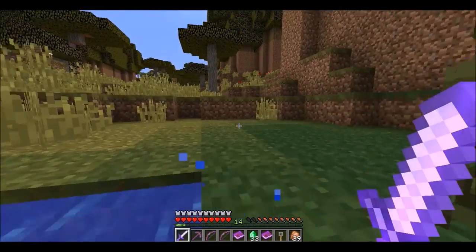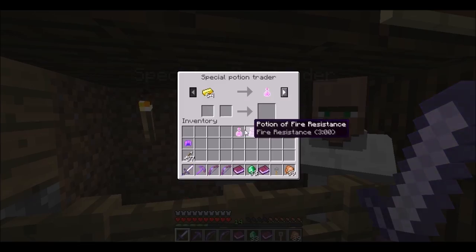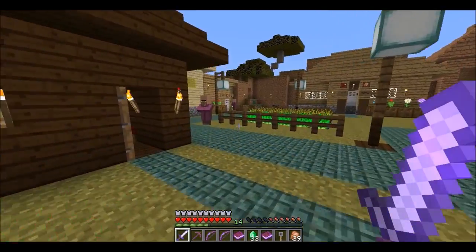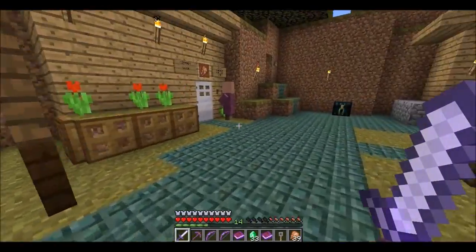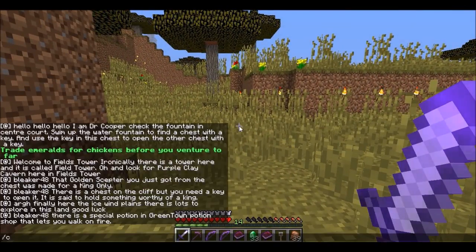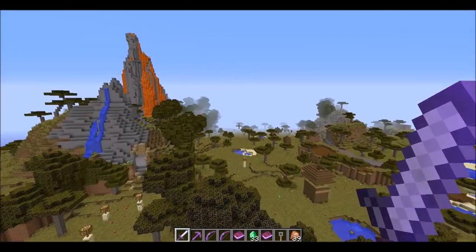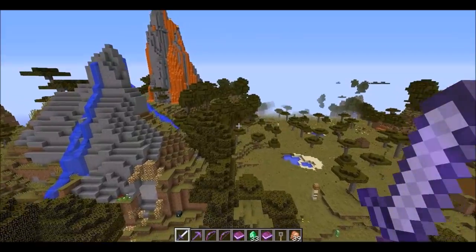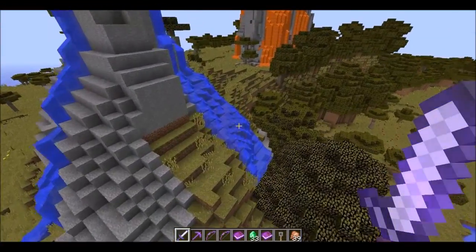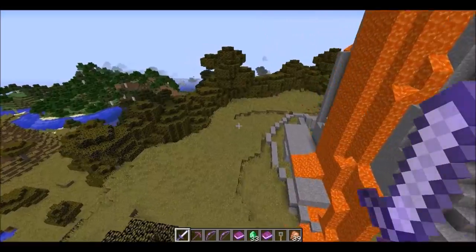Alright guys, so this guy right here — special potions trader. Give him two of those and you get two potions of fire resistance for three minutes. Now I have no idea exactly where I'm supposed to go from here. I'm gonna do an aerial flyover where I think I need to go. I think it's gonna be over here by where all this lava is, but I don't know 100% for sure — I'm hoping that's gonna be it.